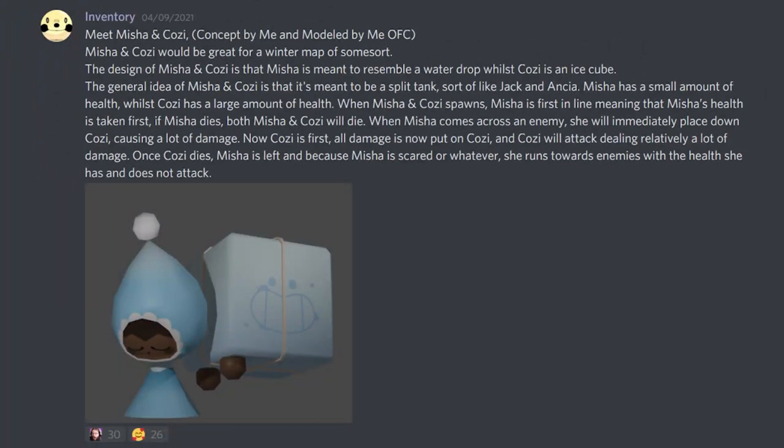Second to last — Inventory suggested Misha and Kosi, a concept and model also by him. Misha and Kosi would be great for a winter map of some sort — I totally agree. Misha is meant to resemble a water drop while Kosi is an ice cube. The general idea is that it's meant to be a split tank, sort of like Jack and Ancla. Misha has a small amount of health while Kosi has a large amount. When Misha and Kosi spawns, Misha is first in line, meaning Misha's HP is taken first. If Misha dies, both Misha and Kosi die.